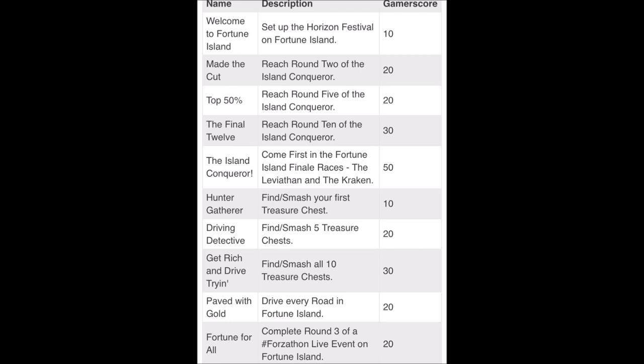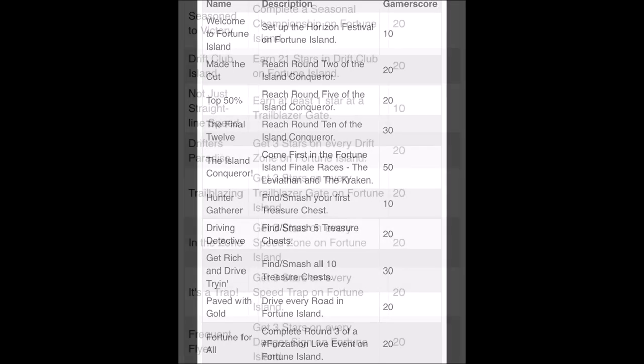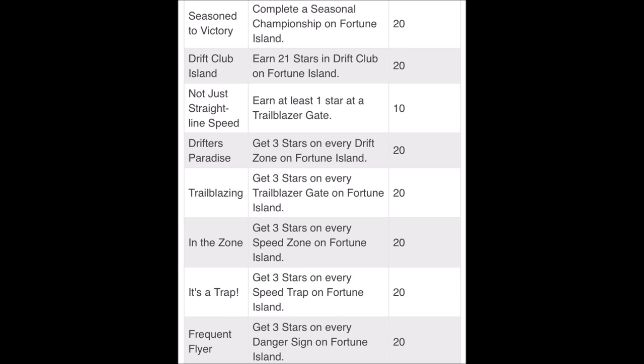There are some road types we've not seen in any Horizon game before — cliff tops, mountain switchback roads, and ravines. It's going to be absolutely epic. There will also be some new cars: the Aventador J, a new Lamborghini Urus, and a brand new BMW M5.